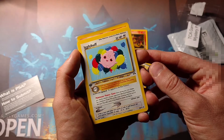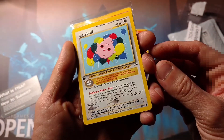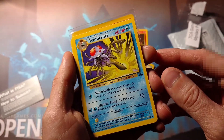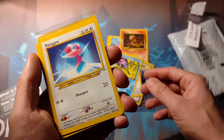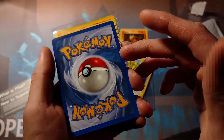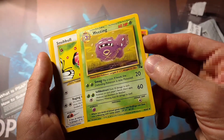Igglybuff. My favorite Neo set is Neo Discovery — a lot of people don't agree with that, but first edition. That's me and I'm sticking with it. Tentacruel, Fossil set. I always loved this Porygon — Neo Destiny. Another Arita art there with Weezing. Very cool. This is like a nostalgia booster pack, but it's not a booster pack — but it is.